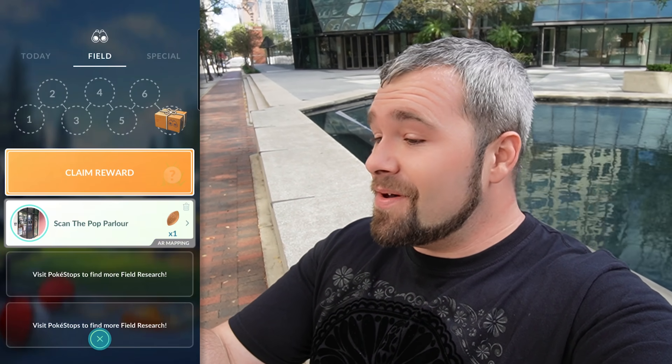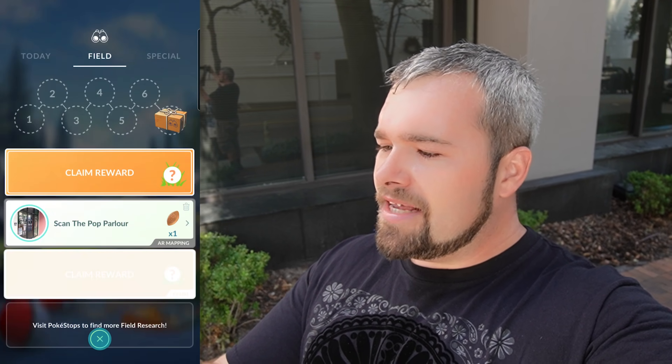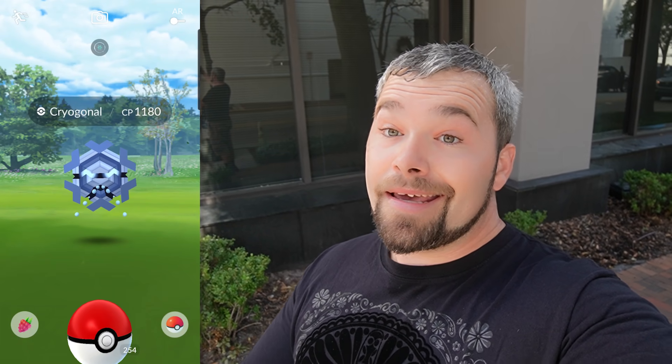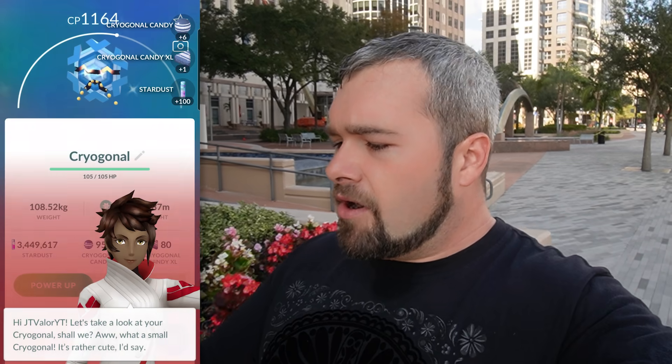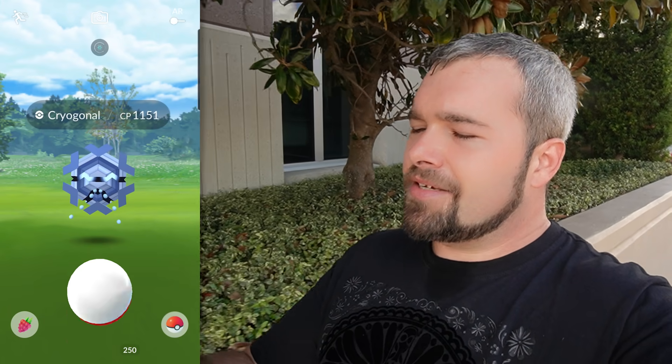Starting from the bottom: not a Shiny, 57. Followed by not a Shiny — 90 again. We're getting a lot of 90s, and this one's a 91. Middle next: not Shiny — 75. Bottom: 73. The last one: not Shiny and an 8. From the top — a Shiny one! Let's go! 64. The Shiny luck is picking up a lot more now.